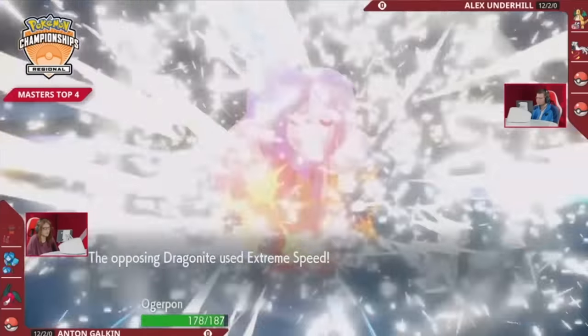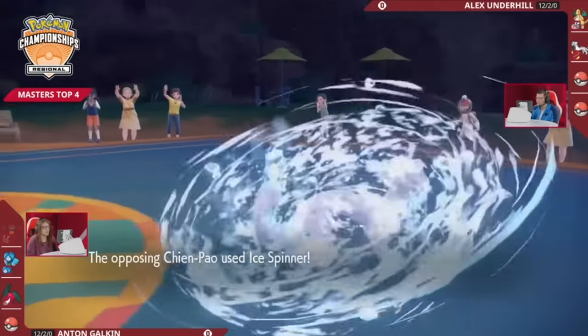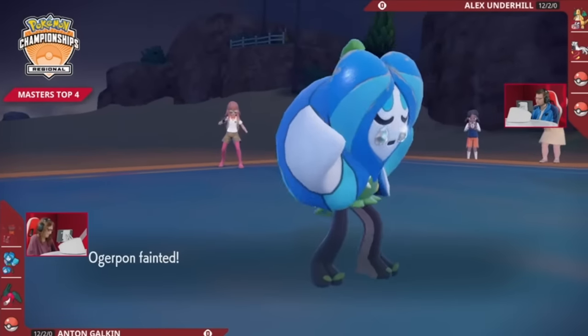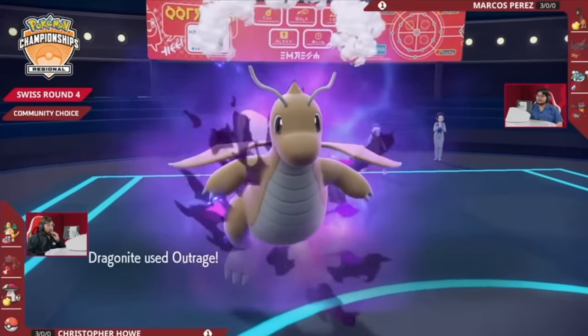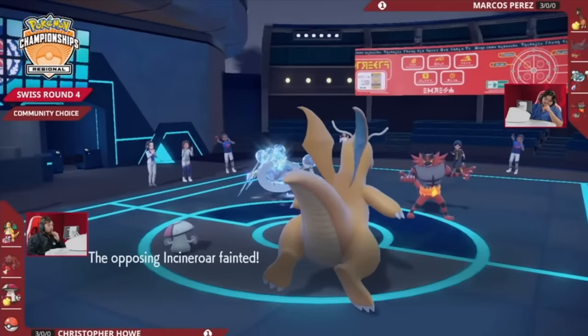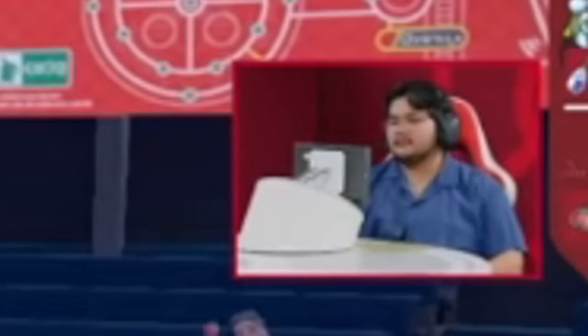Dragonite was able to deal massive damage with a set using Choice Band Tera Normal Extreme Speed. By putting it next to a partner Chien-Pao, this damage was further increased due to Chien-Pao's ability Sword of Ruin, to the point where neutral targets would get one-shot by this +2 priority move. And even if the opponent tried to switch in an Ndidi or Farigiraf, they'd need to tank a Choice Band Sword of Ruin Outrage. Fun fact — this move is actually what got me at Portland Regionals this year, and I'm still recovering from losing the Outrage 50-50.